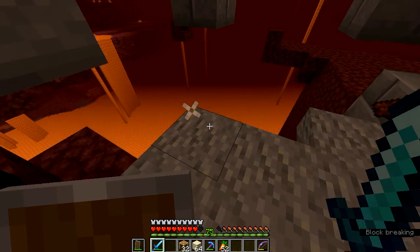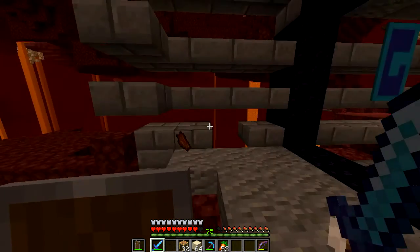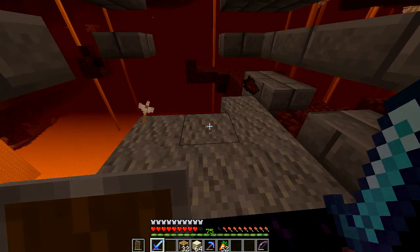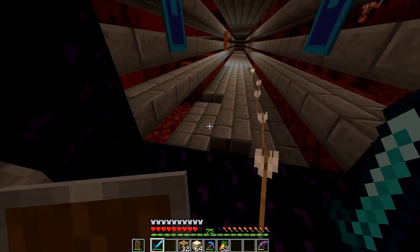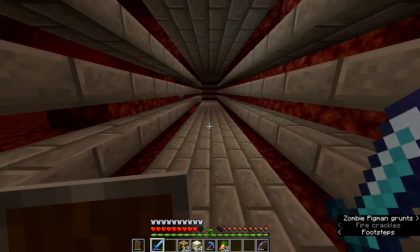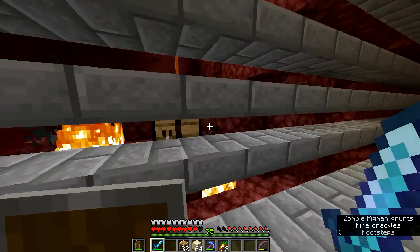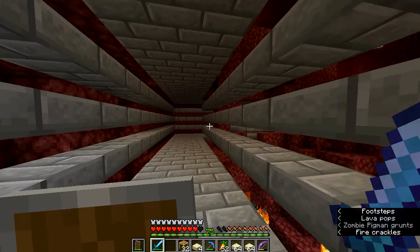Oops. Well, there he goes — and no, I don't plan on falling. How do I fix this? This is just an ugly hole. I need to get some more resources. I have sandstone blocks, so let's go find a crafting bench. I can turn these into slabs and then I can go back and fix this mess. Let's do that now.